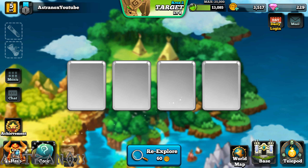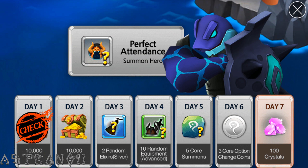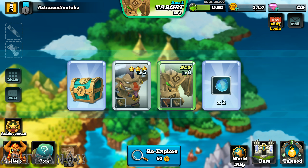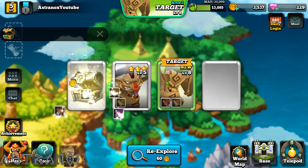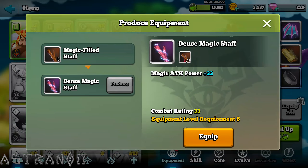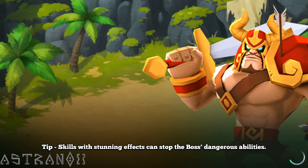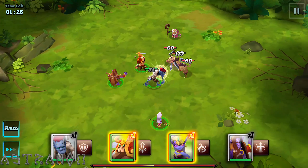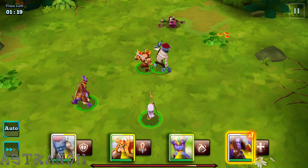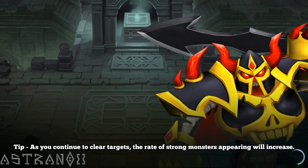Just a bunch of rewards here, that's cool. Don't forget to grab those. Oh, a better chest. Let's speed through all this. I saw a provoke there, so that Frankenstein can probably taunt the monsters, force them to attack him.